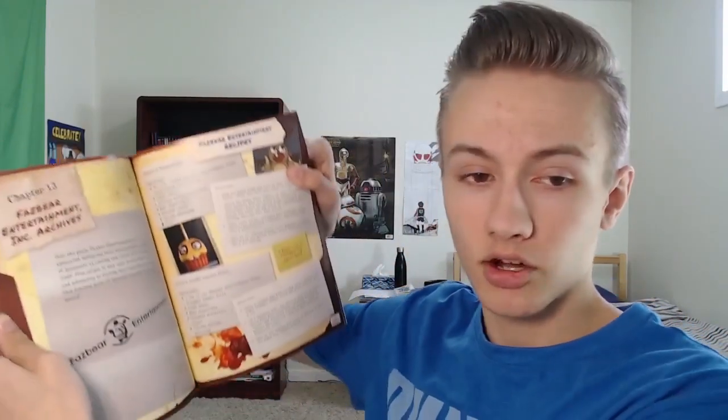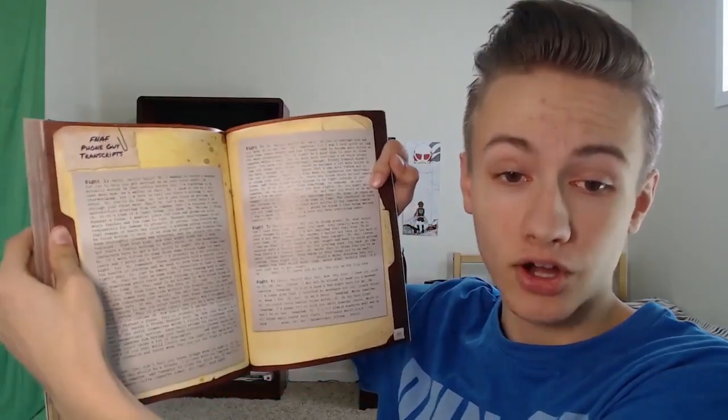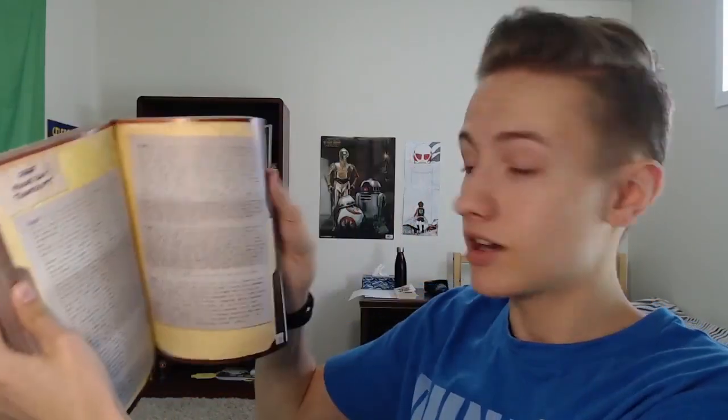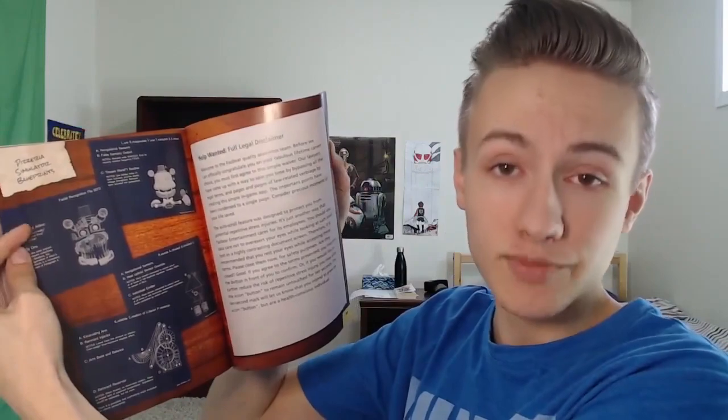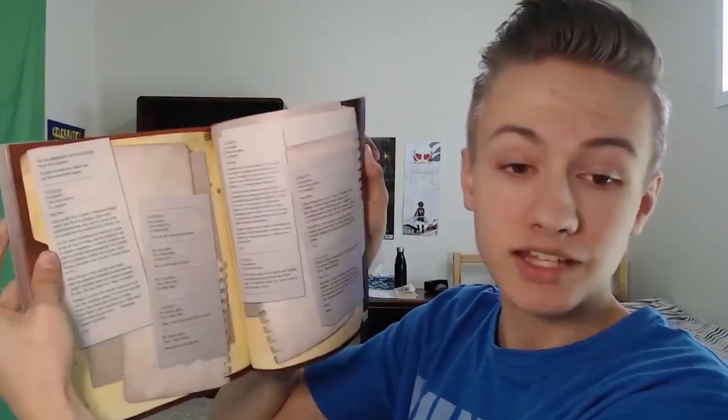The Fazbear Entertainment Archives chapter has the entire phone calls from the games, scripts from Sister Location, blueprints, the legal disclaimer from Help Wanted, the tapes from Help Wanted, and the emails with lore from FNAF AR. Just a lot of cool stuff that you'll probably want to check out.